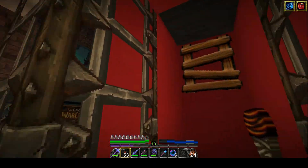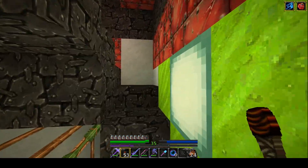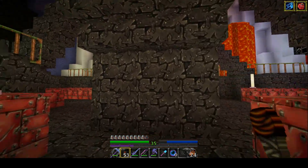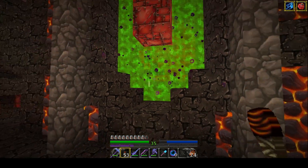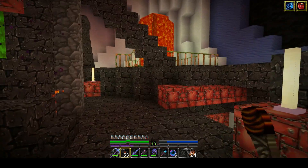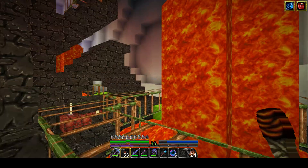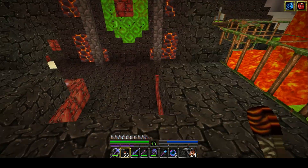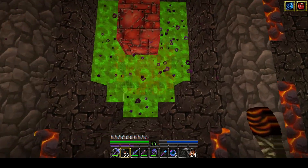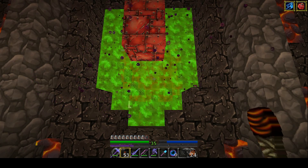Okay, the red nether brick — which I like. And ooh, I like the magma blocks, good deal on the magma blocks. The lava looks and sounds good. And speaking of the nether portal, let's step in there and who knows what's gonna be waiting for us in the nether.